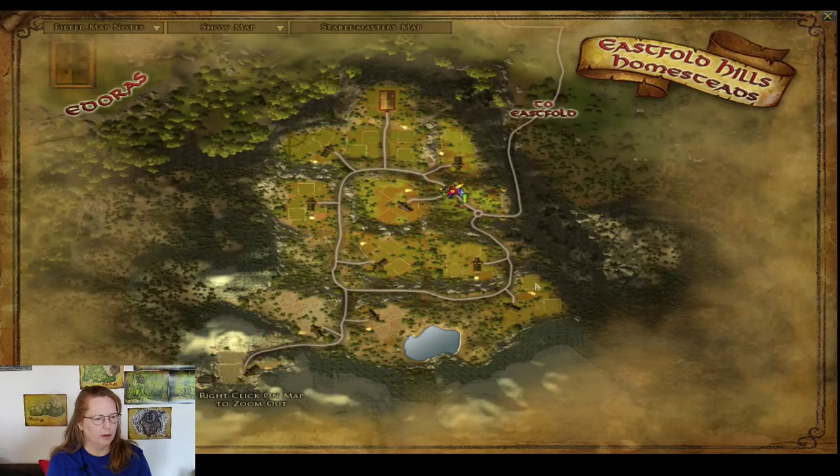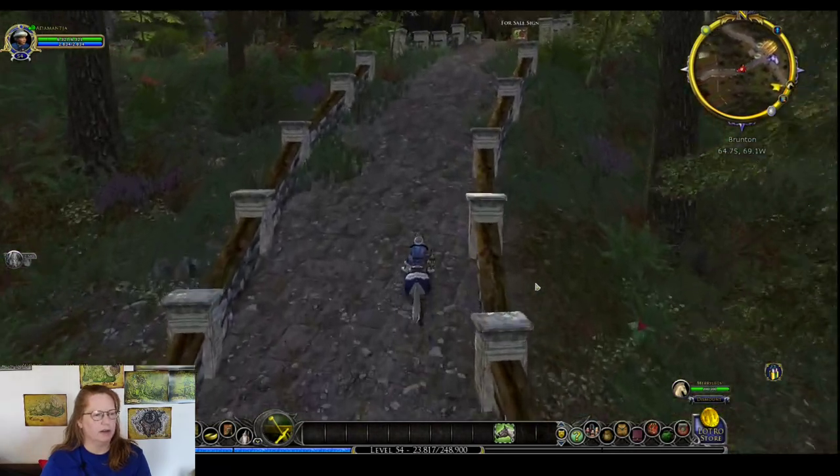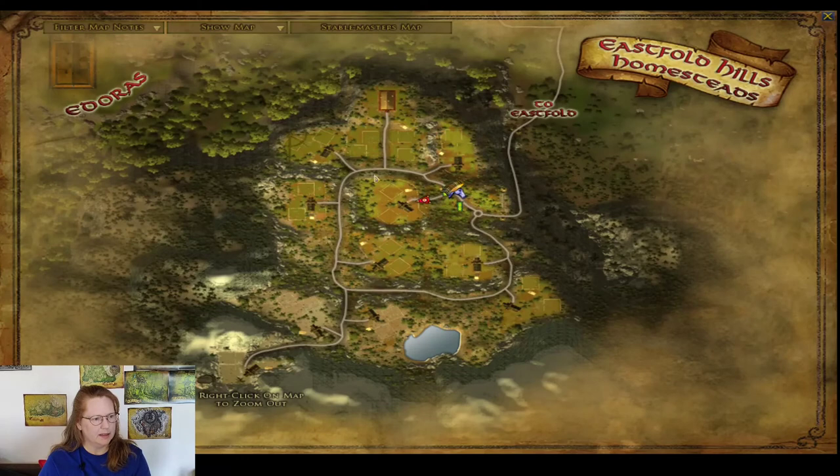Here we are in town. On our last one it was a lot of wheel-with-spokes layout. This neighborhood also has the center wheel with spokes coming out, but it's done a little differently. For example, this one has actually three houses coming off of it, whereas we didn't have that happening in Kingstead Meadows. The Mead Hall is over here as opposed to in the middle of town as it is in Kingstead Meadows — definitely a different setup.